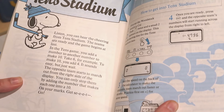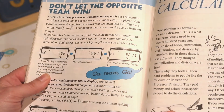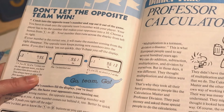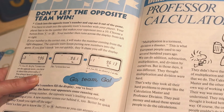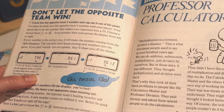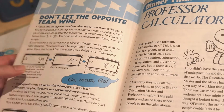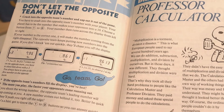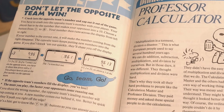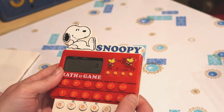Here we have 10 Stadium. Listen, you can hear the cheering from 10 Stadium. The teams are ready and the game begins at last. Don't let the opposite team win. Crash into the opponent's team's numbers and zap it out of the game. Your player has to be the number that makes your opponent into a 10. Choose a button from 1 to 9 — your number then runs across the display from left to right. If your number is the correct one, it will make the number coming from the right disappear. The opposite team keeps putting new numbers into the game; if you don't knock them out quickly, they'll chase you off the display. Okay, I get this. We're not going to go at the fastest speed — let's do medium speed.